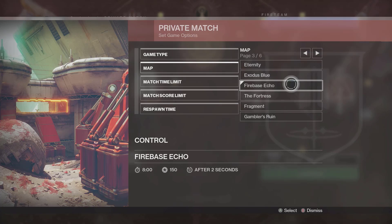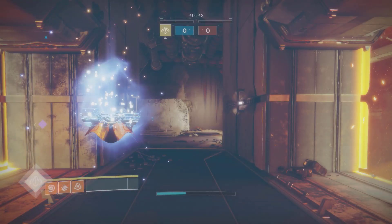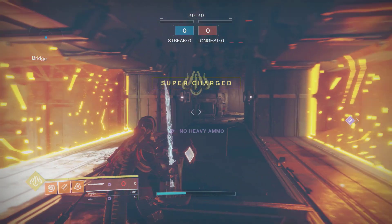Hello again guardians, this is Cortanium, and today we are glitching outside of the Firebase Echo crucible map in Destiny 2. Let's just get started with this glitch — you can do this on any class that you want.